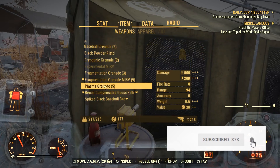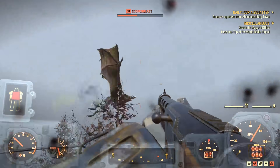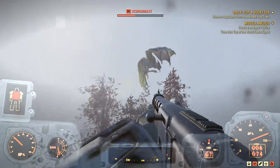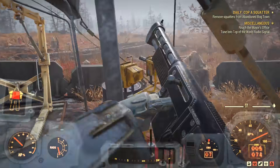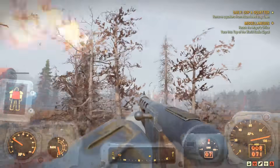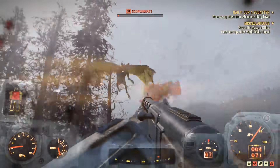Now Scorch Beasts are the new big bad of Fallout. It used to be Deathclaws and then Mirelurk Queens, but now in this game it's Scorch Beasts. They're supposed to be the tough enemy — basically like a reskinned dragon from Skyrim. They're really tough to kill and you'll be encountering them throughout a big portion of the game because they flood the east side of the map. They're always level 50, so they're gonna be really tough to deal with, and there's a quest line where you need to kill at least 10 of them to finish it.